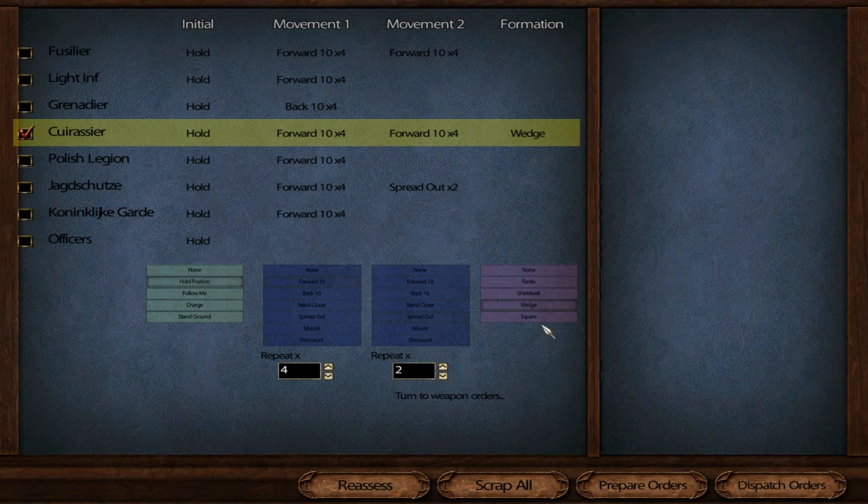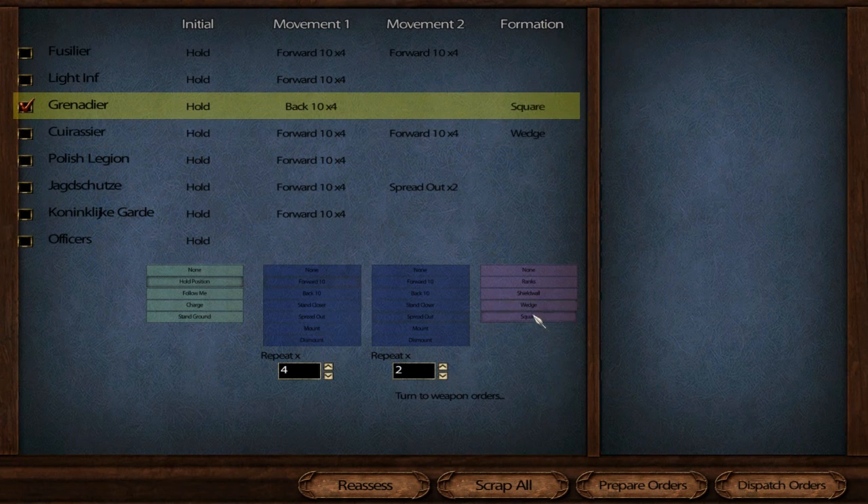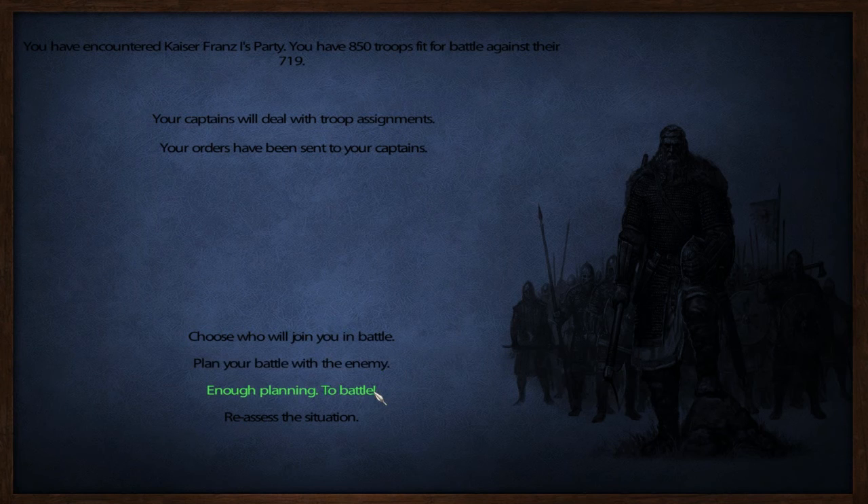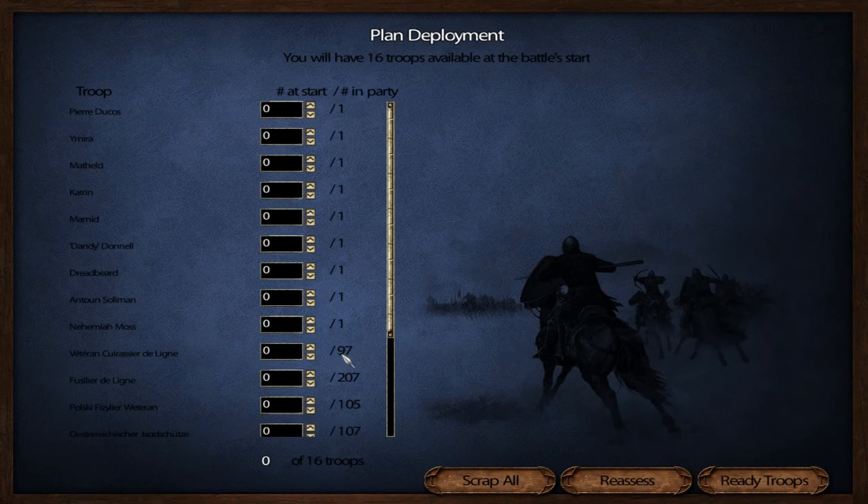Actually the grenadiers will move back — we'll switch them out. The Jägerschützen will spread out, maybe times two. Officers hold their ground. Those are the formations. I wonder if I can get the Cuirassiers to form wedge — maybe I can get square. Prepare orders, dispatch orders. Enough planning, to battle!